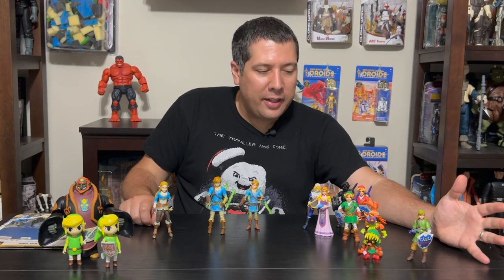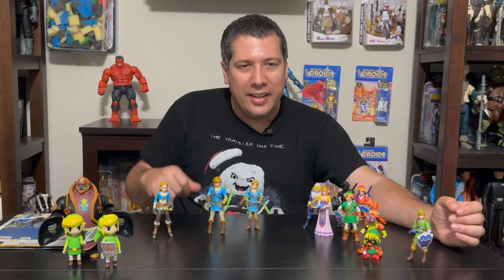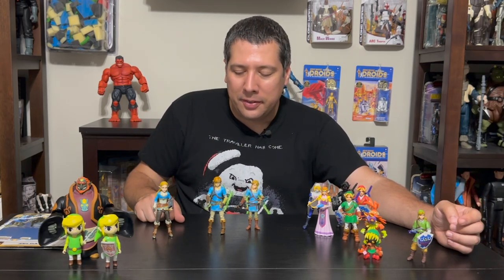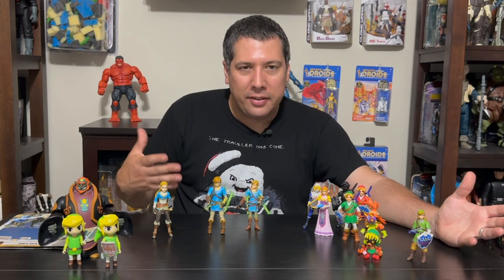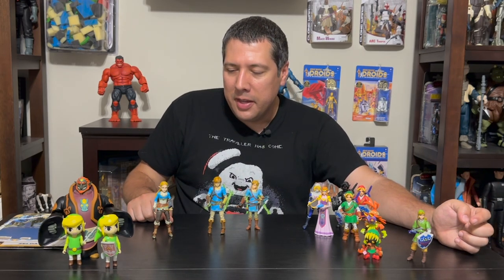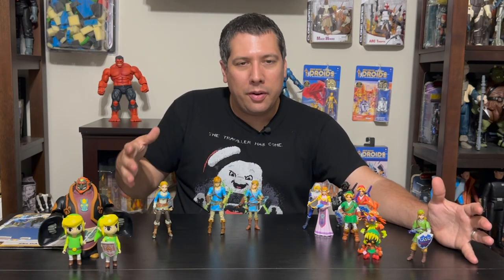They actually did a classic Zelda. I don't have all the Zeldas here — there's an eight-bit Link, but he's very flat, he doesn't do anything. He just kind of stands there and looks like the character from the original Legend of Zelda. I have that one too, but he's not really an action figure, he's just kind of a stand-in.